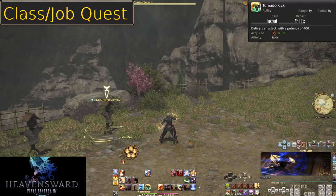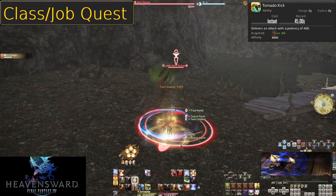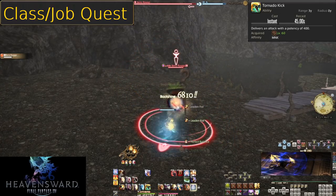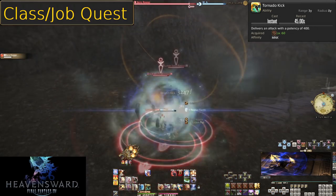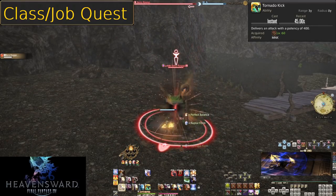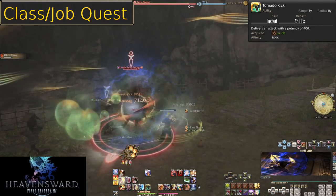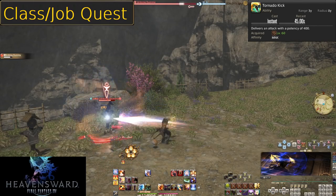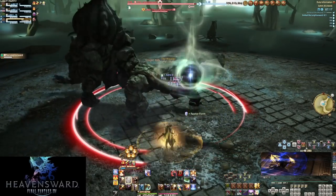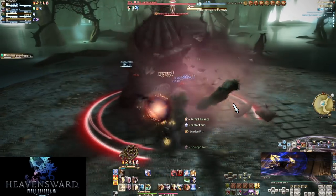Level 60: Tornado Kick. On a 45-second cooldown, this does a 400 potency hit to the target — a decently sized hit that should be used in every context, including AoE. Whichever enemy has the most HP or is dying the slowest, use Tornado Kick and Forbidden Chakra on that enemy and keep spamming your AoE moves. This is just an additional button for more damage and we want to keep it on cooldown.